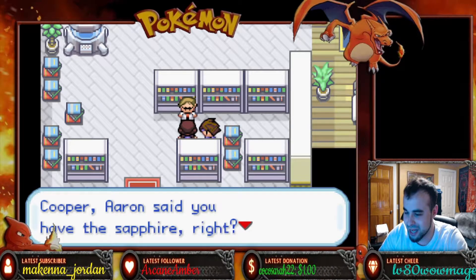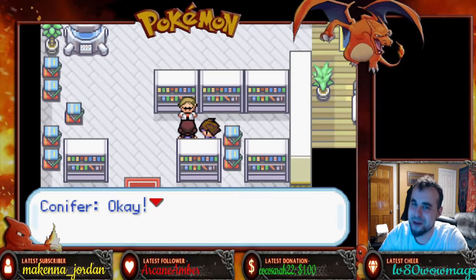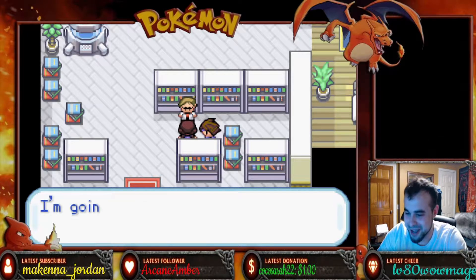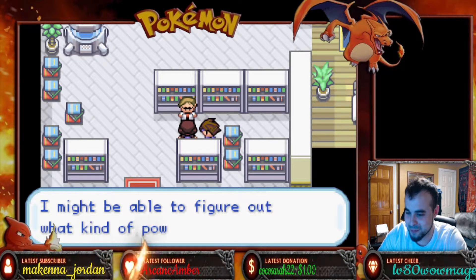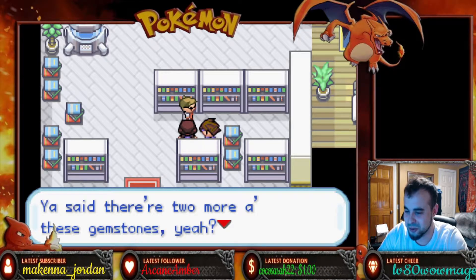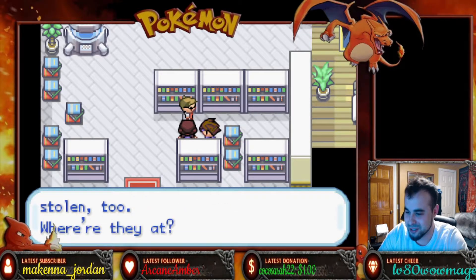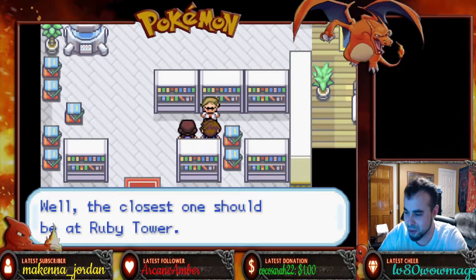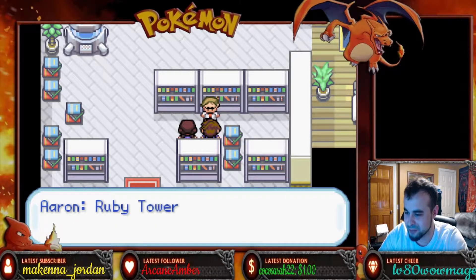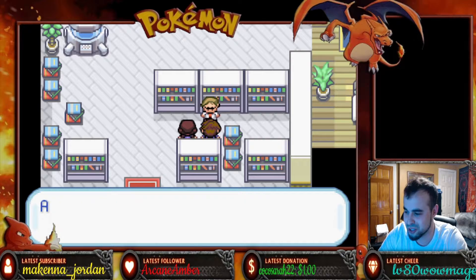Cooper, Aaron said you have the Sapphire, right? Let me see it. I'm gonna run some tests on this thing — I might be able to figure out what kind of power it holds. You said there's two more of these gemstones, yeah? I betcha they're gonna get stolen too. Where are they at? Well, the closest one should be at the Ruby Tower. The ancients built a tower to guard each of the gems. Sapphire Tower was destroyed a long time ago, but the other two should still be there.